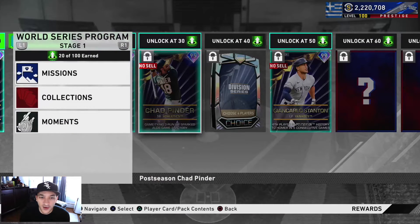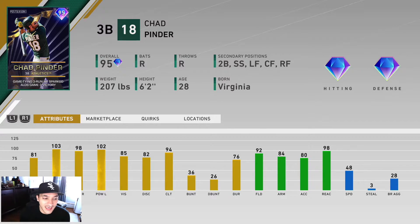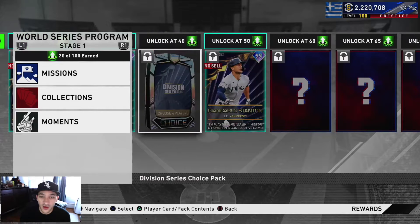Chad Pinder has 81 contact versus righties, 103 versus lefties, 98 power versus righties, and 102 versus lefties with 85 vision — really good hitting attributes. He also has diamond-tier defense and can play multiple positions, making him a good utility guy. His speed is 48, which is kind of slow, but overall it's a nice-looking card at 95 overall.